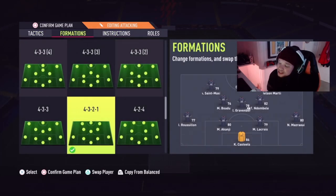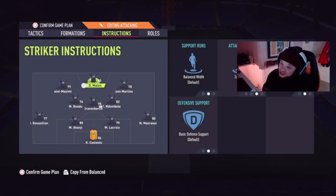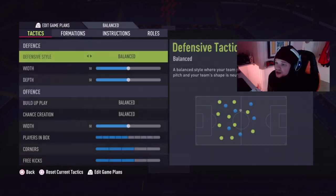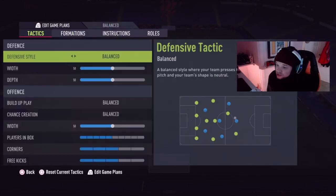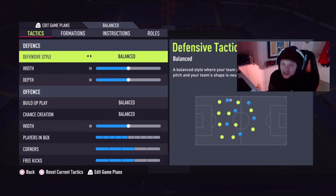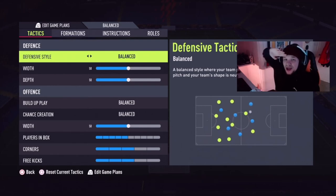These are the tactics I'm using right now. The 4-3-2-1 has been a surprise to me — it's been one of the better formations in the game. My standard 4-2-3-1 is what I'm currently using in most games because it's what I'm used to, but 4-3-2-1 is also a great option. If you're new here, don't forget to hit like, comment, and subscribe. Peace.